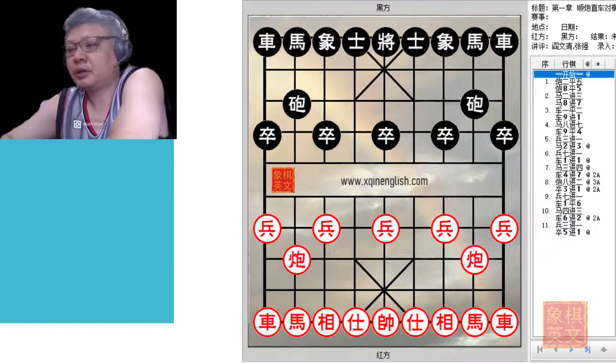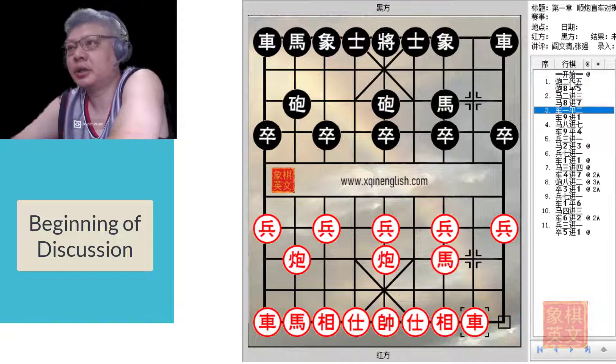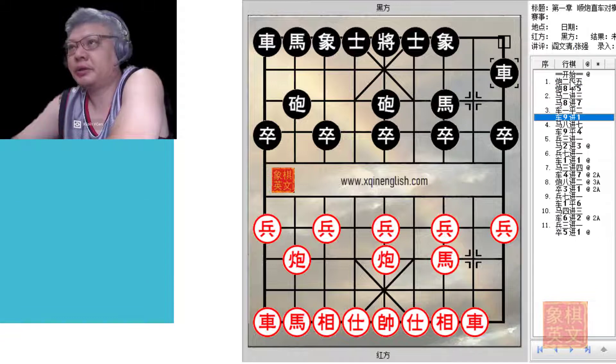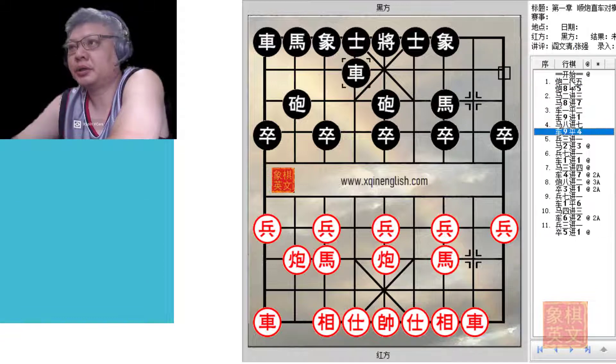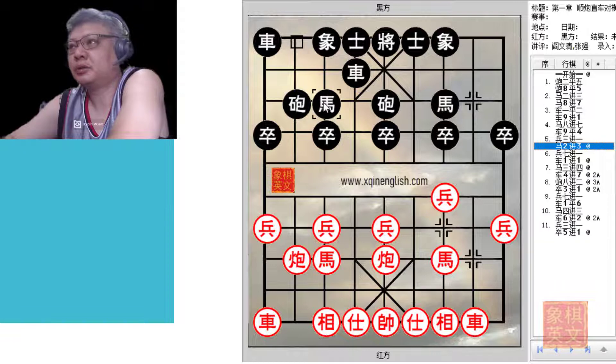So without further ado, let us begin. Central Cannon, Sim Direction Cannon, Foul Chariot, Rank Chariot, Proper Horse, Rank Chariot crosses the palace. P3 plus 1 to allow for development of this horse and prevent the development of this horse. Black solidifies the center. This is one of the modern ways of playing this opening system whereby Black would choose to fortify his central foul.